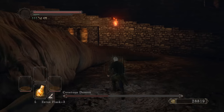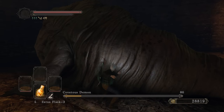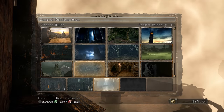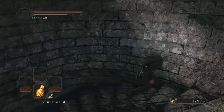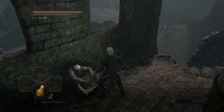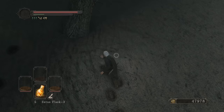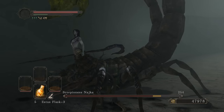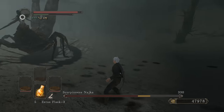Power stance gets a lot better in this area. Covetous Demon is kind of a dumbass so it doesn't matter what you do - you're going to kill him regardless. Dark Souls 2 is pretty much the only game that has this kind of fist-only thing - pretty sure DS3, DS1, or even Elden Ring doesn't have a fist-only build like this. Talk to Creighton in Shaded Ruins and we're good to go.